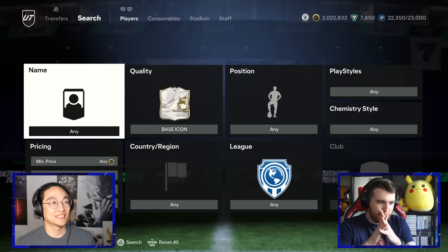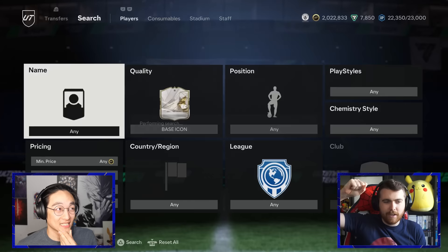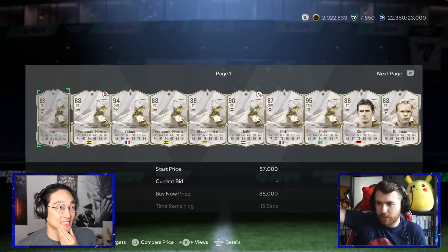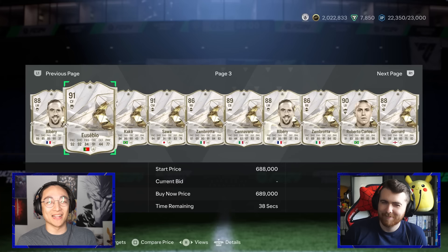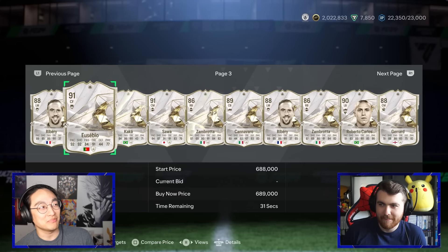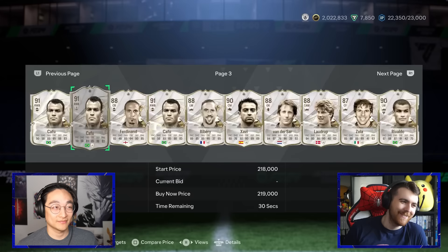For base icon, page three, player two — slightly better than yours, just ever so slightly. I don't have the Centurion's SBC unfortunately, so it looks like I'm going to be spending a lot of coins on a Eusebio card.